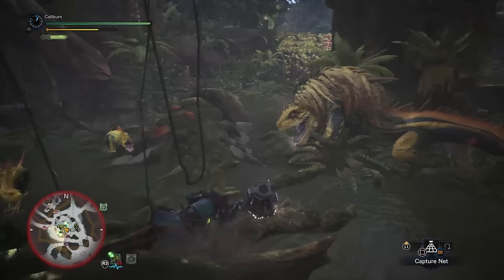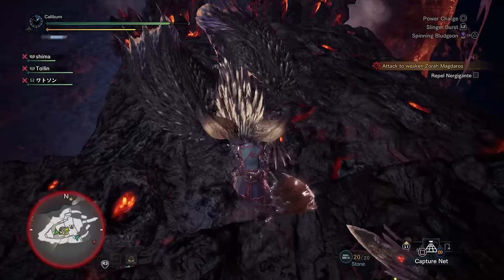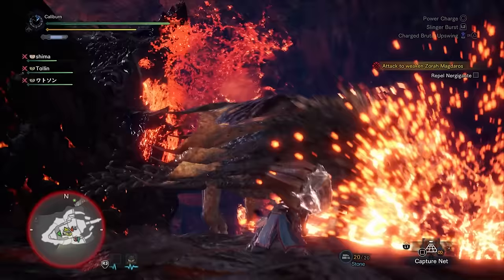I would probably just crush Great Jagras over and over and sell the materials until you get enough to purchase them both. Alternatively, you can do some of the extra optional quests that come up, such as the quest for Hunter Tools from the Workshop. When you're ready, start your final low rank assigned quest, A Colossal Task, where you'll have to take on Zora Magdaros.